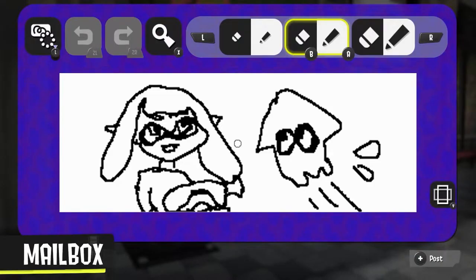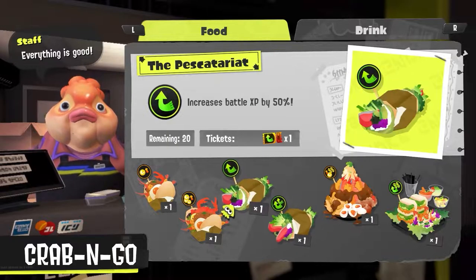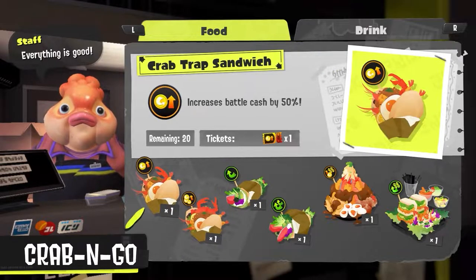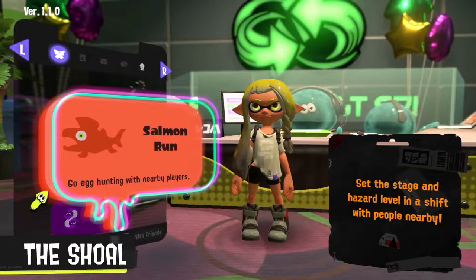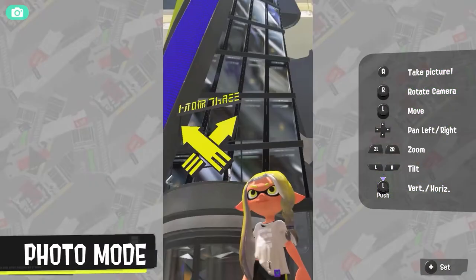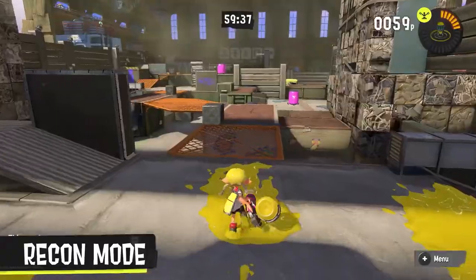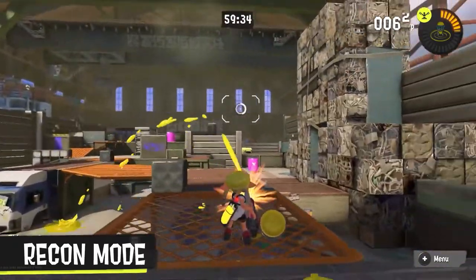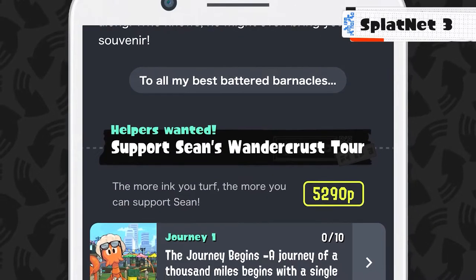The Mailbox is back, so Cephala Rock will be very happy with that, and it now also supports vertical drawings, which is pretty cool. Food and Drink is also back. And the Shoal is also back for LAN events or just playing with friends locally. Photo mode is no longer locked behind an amiibo, and it is way more advanced this time. Recon is available for any map at any time and lasts an hour now — great change. And we have Splatnet 3, which is extremely similar to Splatnet 2 from what I can see.